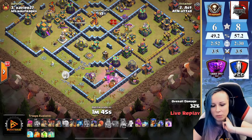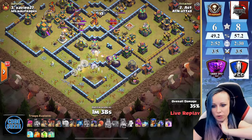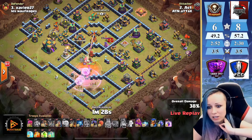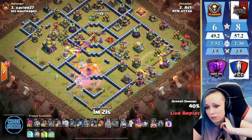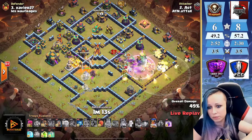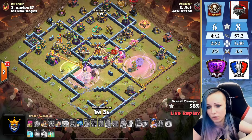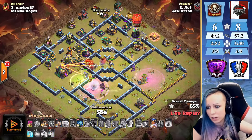King and royal champion on the bottom side. Getting a nice push with the queen charge — the king is still going and tanking for the queen charge while the queen is dealing with the enemy lava pups. Royal champion with dragon riders pushing from the nine o'clock corner. Dropping the jump for the queen — we want to queen charge the town hall. Royal champion needs to go for the multi-inferno — she does! Using the slumber from the top side.